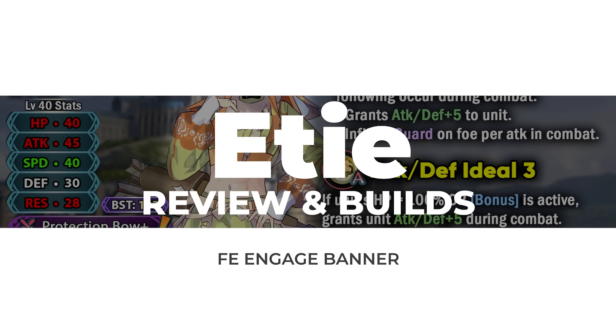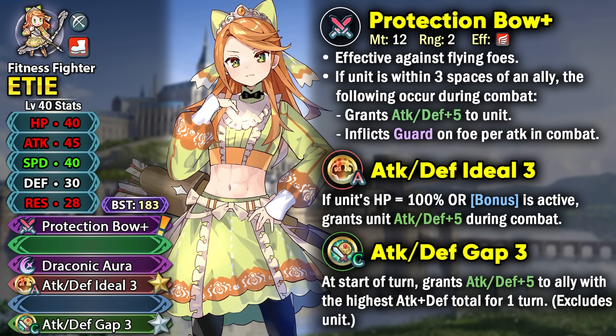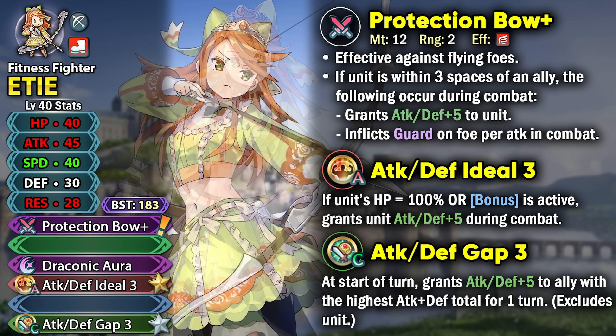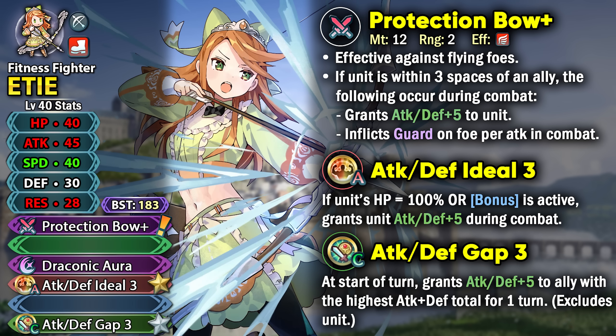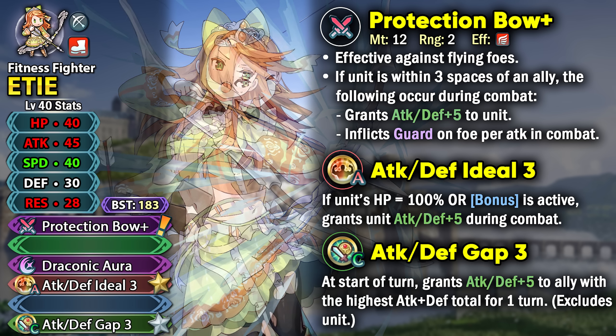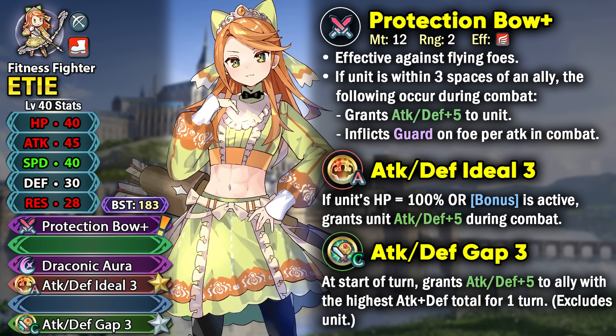Etty is the final unit and the instant demote of this patch. You can get a free copy from the login bonus and the Engage quests. She functions as a great merge project unit with amazing base 45 attack and base 40 speed with a super boon. She's pretty much ready for the arcane bow whenever it comes out with those offenses.